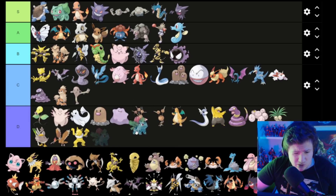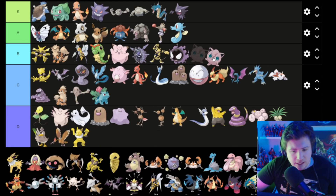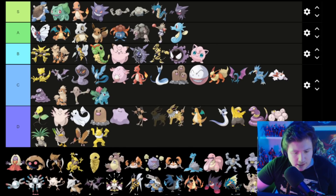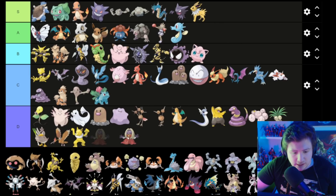Ivysaur is a C. Jigglypuff is pretty good — B. Jolteon — oh my gosh — yes, S! Love Jolteon. Jynx is a little disturbing, so that goes in D.